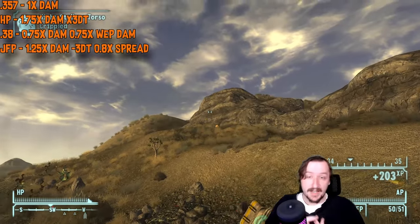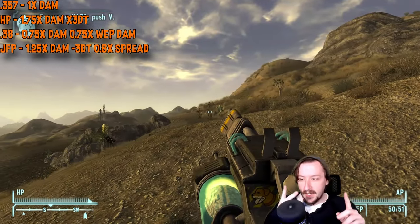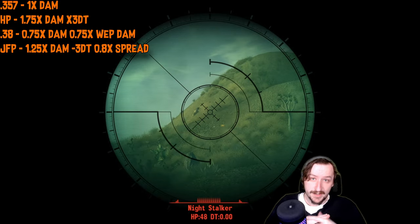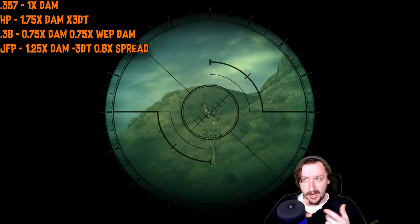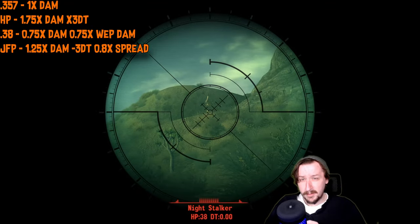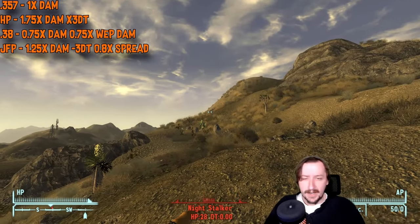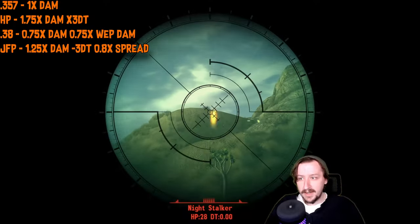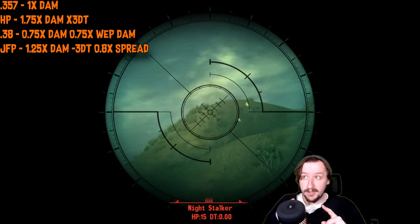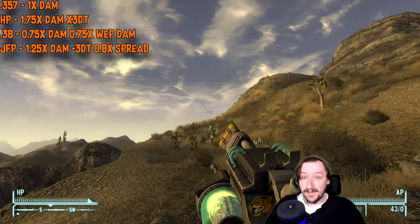For .357 ammo types: standard rounds deal regular damage with no armor breaking. Hollow point rounds give more damage but enemies get more armor, so they're only good against light or unarmored targets. The .38 special rounds can be bought in bulk — they make your gun break slower but do less damage. Jacketed flat point rounds, craftable with Hand Loader, are a straight upgrade: more damage, armor penetration, better accuracy, with no downside at all. They're really, really good.